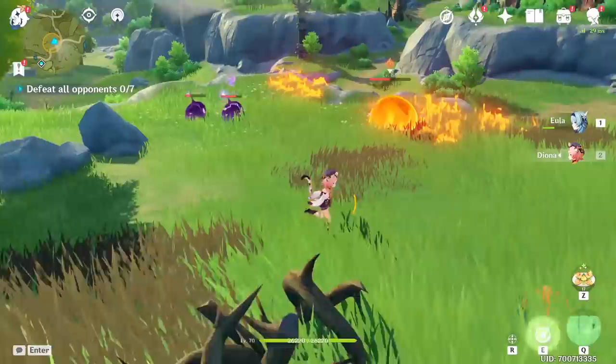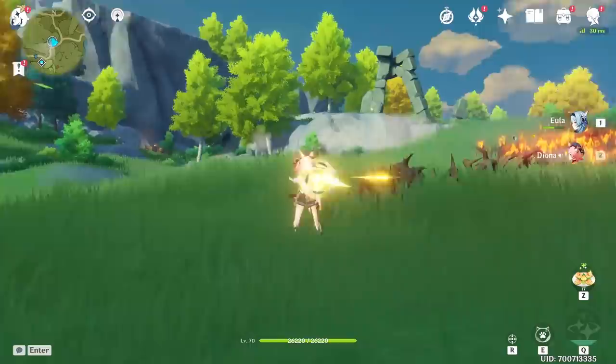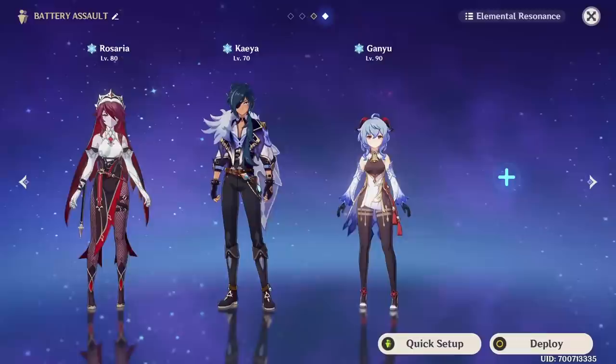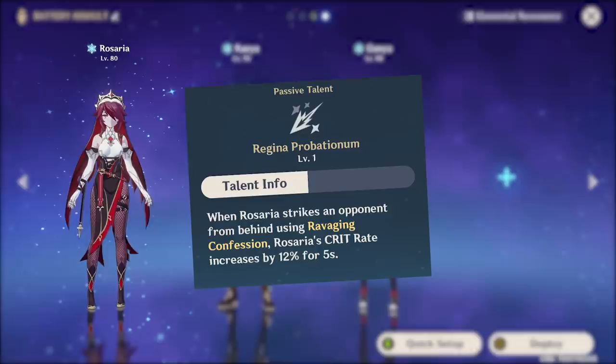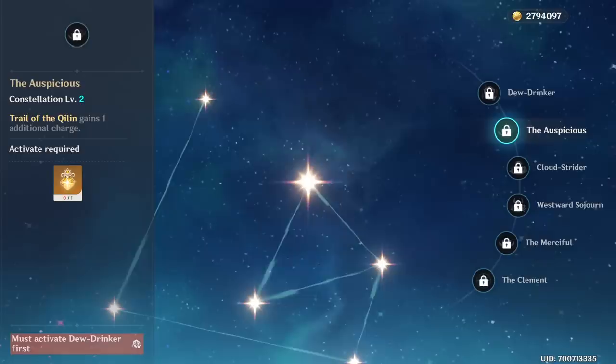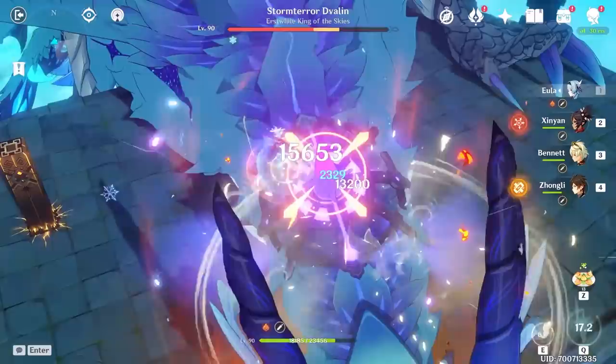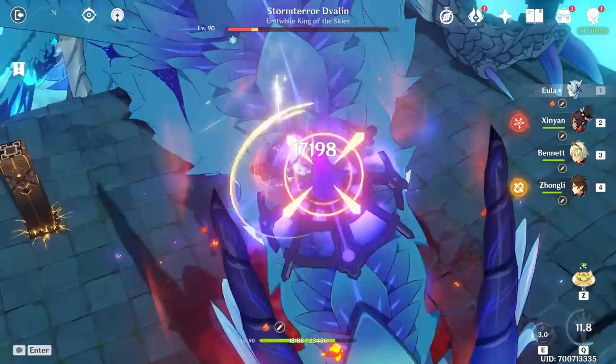Because Eula's burst has a very high cost, you'll want a Cryo battery teammate for elemental particle generation. Diona is an awesome battery, especially with the Sacrificial Bow for extra particle generation. Rosaria is another solid option, providing a critical rate bonus from her passive. Ganyu and Kaeya are also viable, with Ganyu becoming a high priority if you have her second constellation unlocked. Beyond those, filling the rest of the team with buffers or debuffers is the path to maximum damage output.